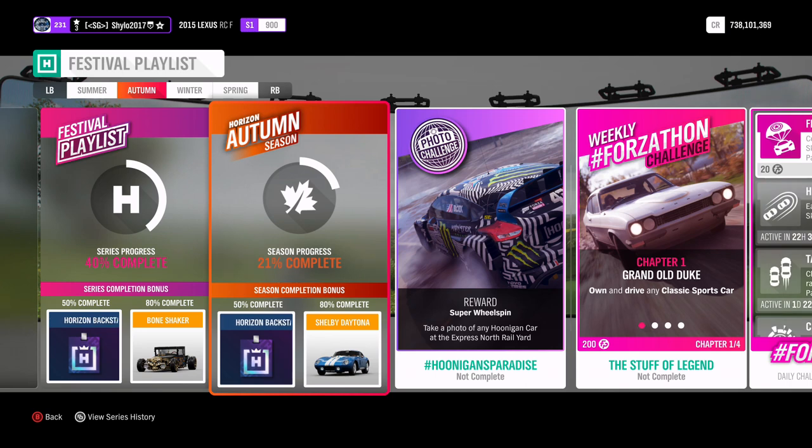For 50% this season you get your Horizon Backstage Pass — for at least a good few months now in every autumn season we've basically had a Backstage Pass for 50%. You can spend that on any car in the Backstage as long as you have not purchased that car yet from there. If you already purchased it from the Backstage it will not let you purchase another one, but there are plenty of other cars in there — Formula Drift cars, fast cars, race cars, whatever you want.